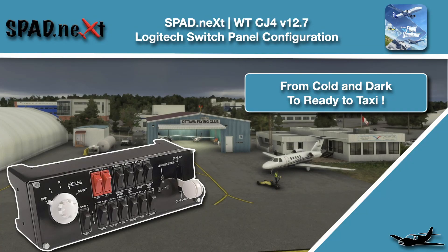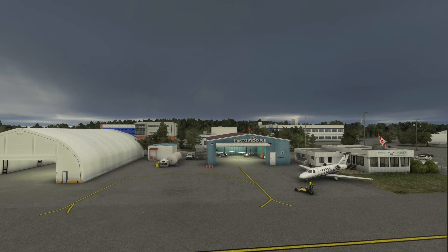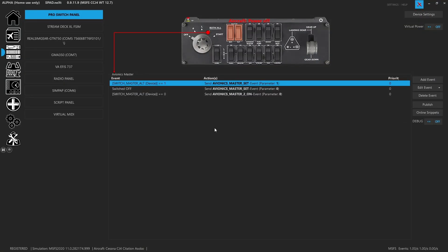Welcome back to the sim. In this one we're on the ground at CYOW, hanging out over at the Ottawa Flying Club — this is my home base, this is where I fly out of. We keep the real Golf Mike Tango Tango over in this white hangar. Anyway, jumping in — we are talking about the switch panel and the Working Title CJ4.